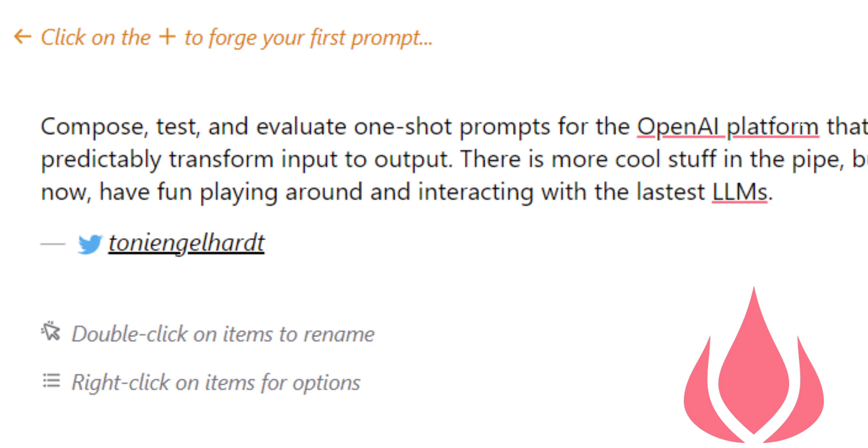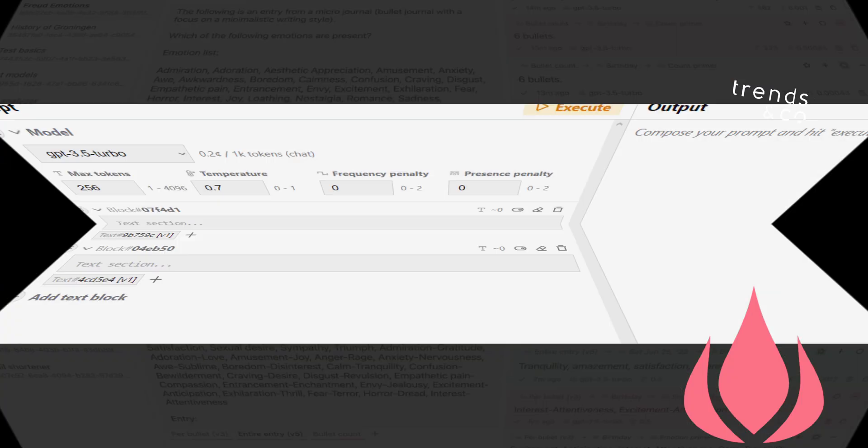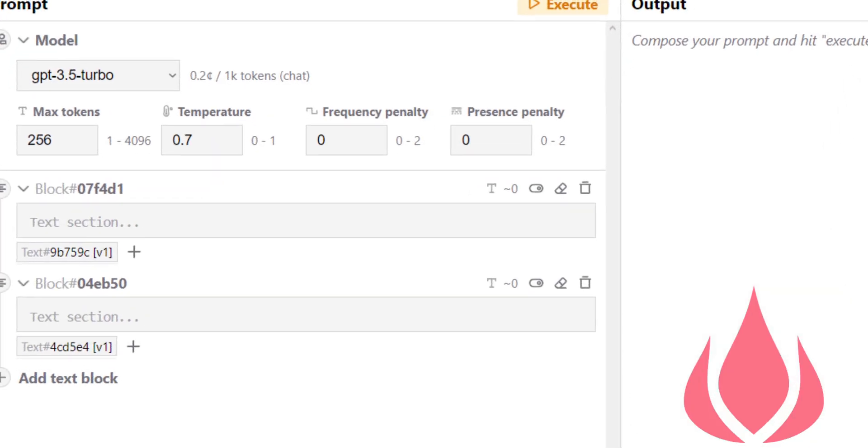With the Forge Playground, you can now craft and refine dedicated AI APIs for your applications, bringing the power of ChatGPT and other large language models (LLMs) to your product.